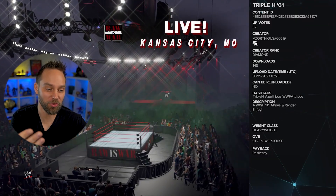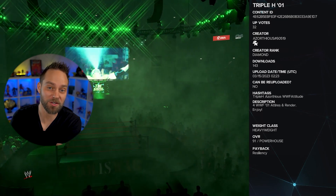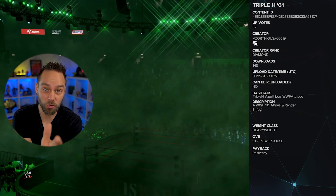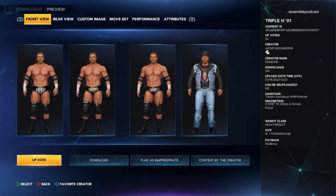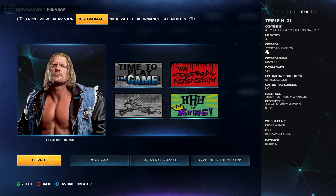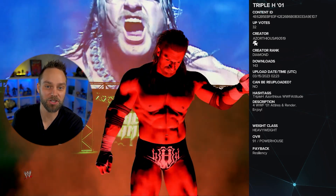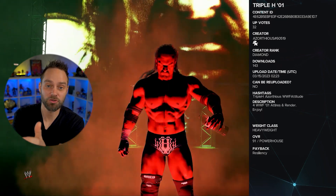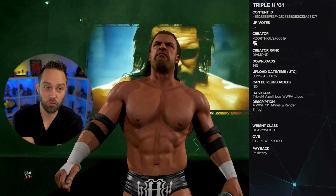Now here's the final reveal — near and dear to my heart as a huge fan. We have Triple H 2001 with multiple attires — four attires total. This is a collaboration between Azorthius, who created and put it together, and What's the Status. There are three different trunks for Triple H here, plus his iconic denim look for his big Madison Square Garden return after injury, including the cap he's wearing. There are fantastic video trons for the older Triple H, based off the 2008 Triple H model from Showcase mode.